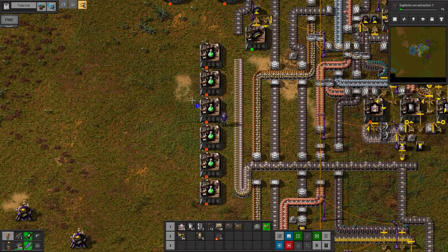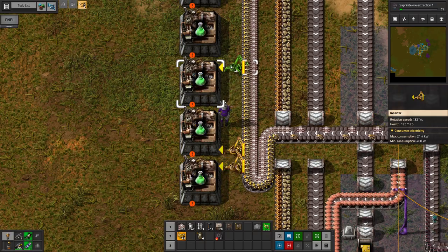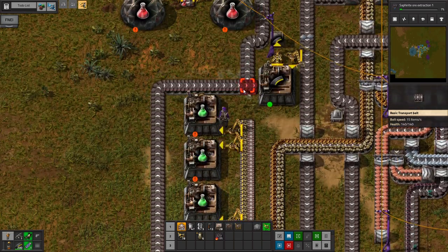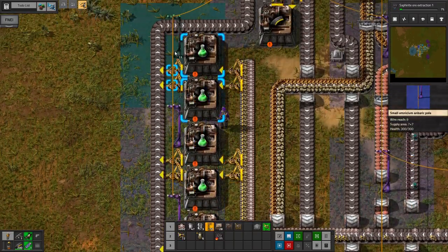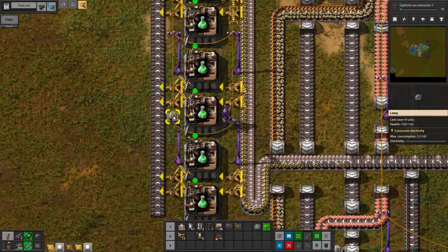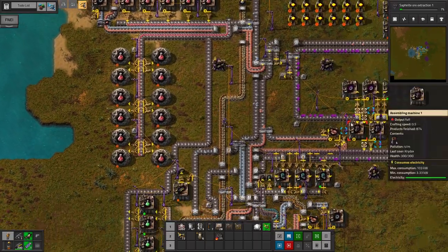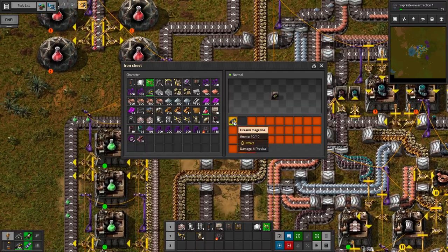So this will be Transport Science Pack. The rate is 0.5 as expected. And then inserter action — there we go, now it's inserting. We'll even throw a lamp in here. So that's going to strain our Omnisium a lot, but it's at least technically automated, so that we can get our Saffirite ore extraction going.